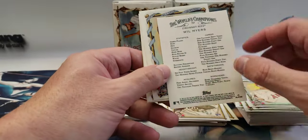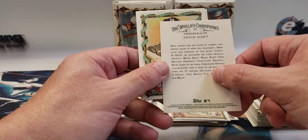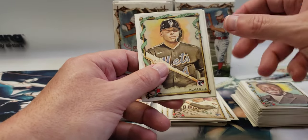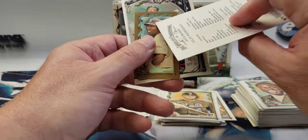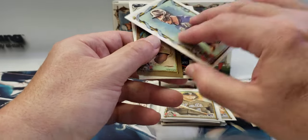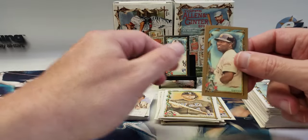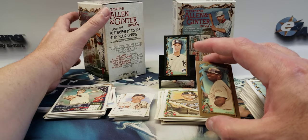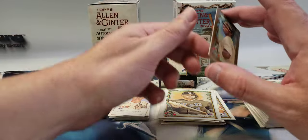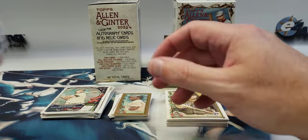Will Myers, Kevin Hart — funny dude, one of my favorite comedians — but it's not a short print. Francisco Alvarez rookie, Julio Rodriguez — number 355, so that's not a short print either. Tony Gwynn and a Ted Williams — I think these may be mini gold-bordered cards, one in ten packs. I think I pulled one or two of those in the other video out of three blasters.